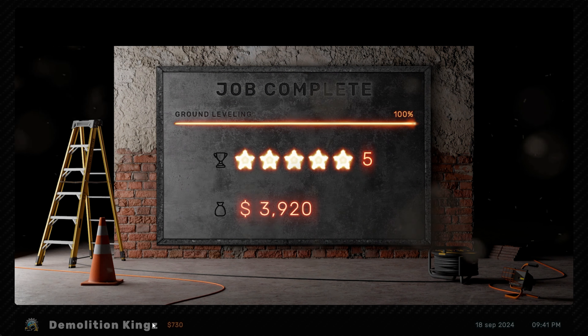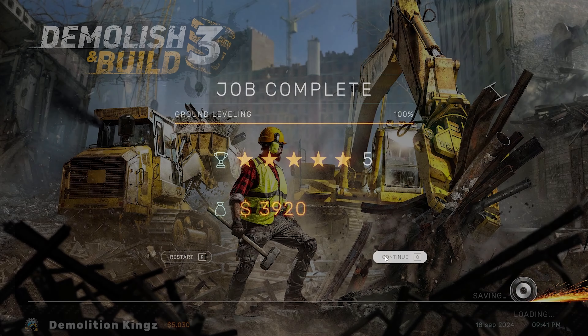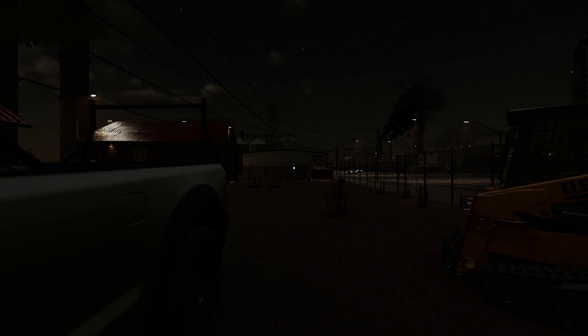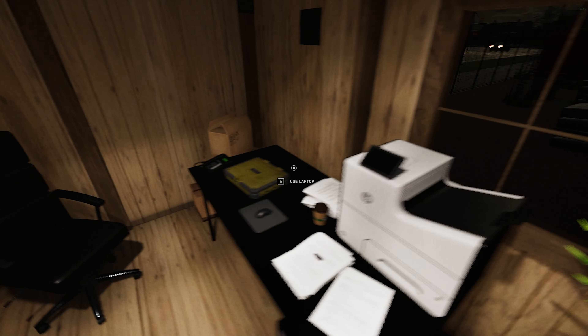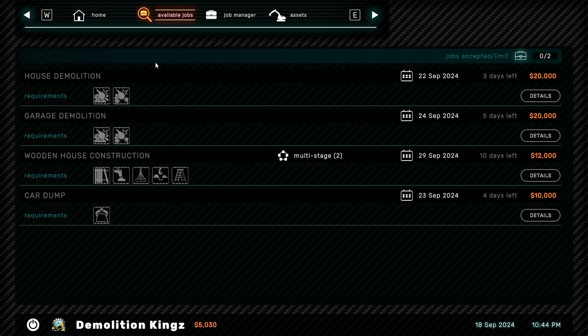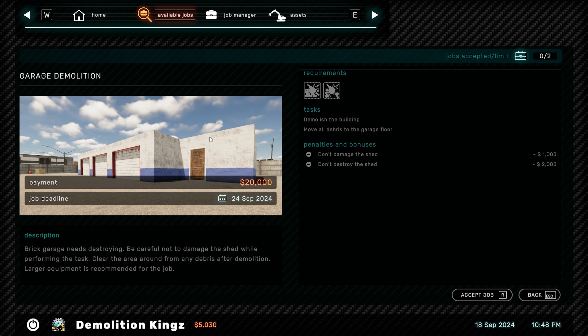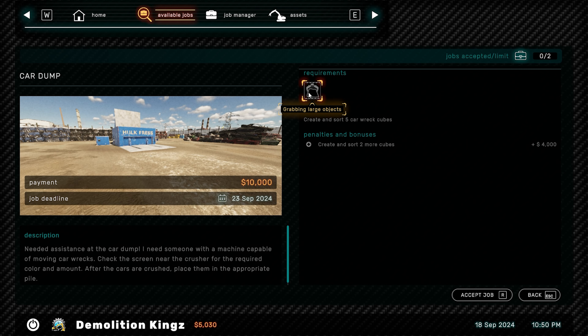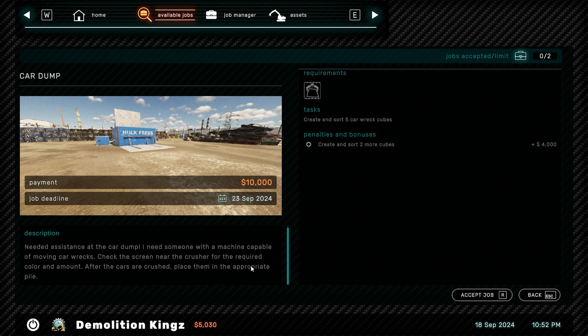Lovely, another job done and dusted. Nearly 4,000 - not quite enough for that blade, bit of a bummer. Alright, we'll see if there's another quick job we can get stuck into. Open up, switch the lights on. House demolition, garage demolition. That one we've got garage - ooh, that's huge. Wooden house construction, a car dump.